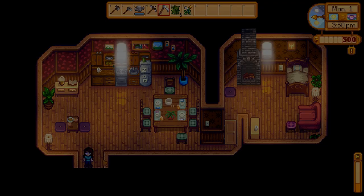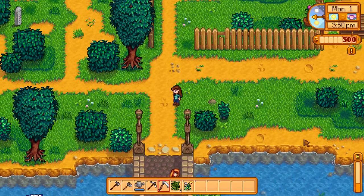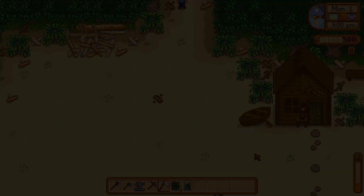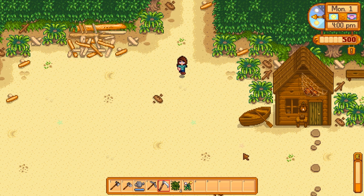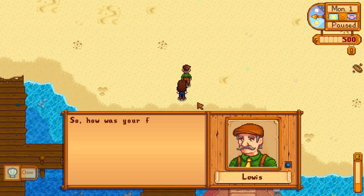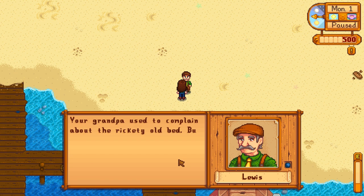It's 3:50 PM. There's somebody down here — Elliot. 'Ah, the new farmer we've all been expecting and whose arrival has sparked many a conversation. I'm Elliot, I live in the little cabin by the beach.' The beach — there's a beach here! Oh, it's right here — oh, this is so pretty! There are seashells! And Lewis, you're at the beach. 'So, how was your first night in the old cottage?' Very nice, Lewis, thank you. 'Your grandpa used to complain about the rickety old bed, but I think deep down he actually loved that house.' I bet he did — he didn't leave it in very good shape, but I'm sure there was a lot of love poured into that.